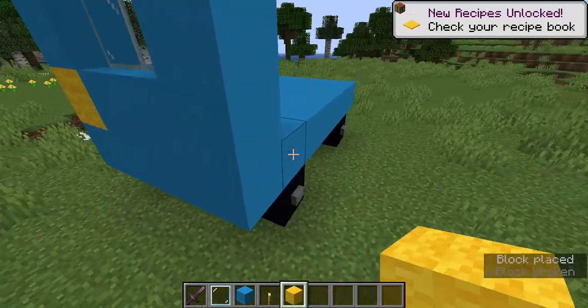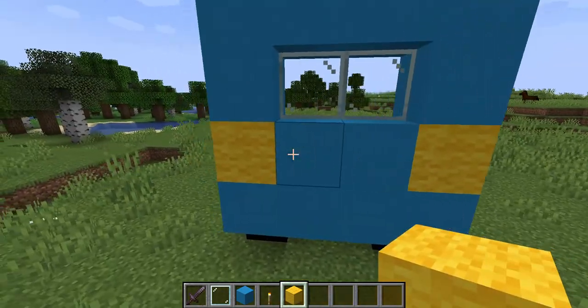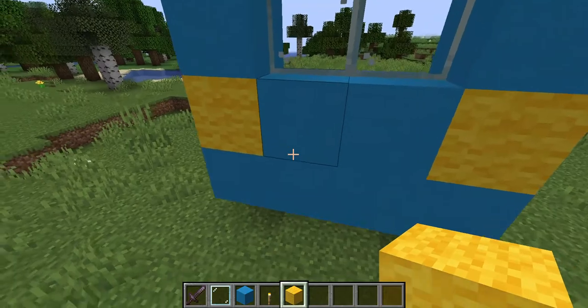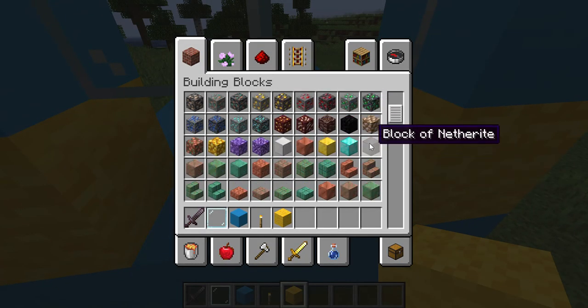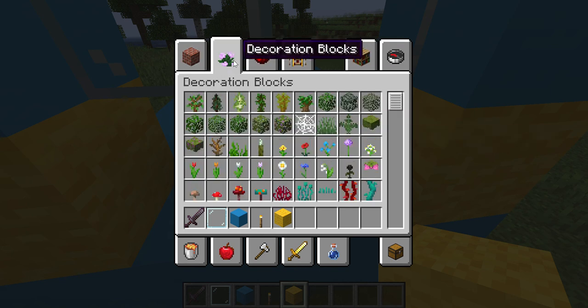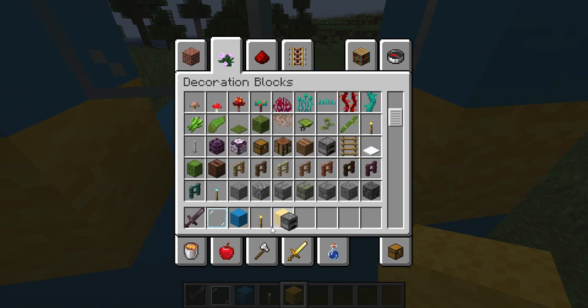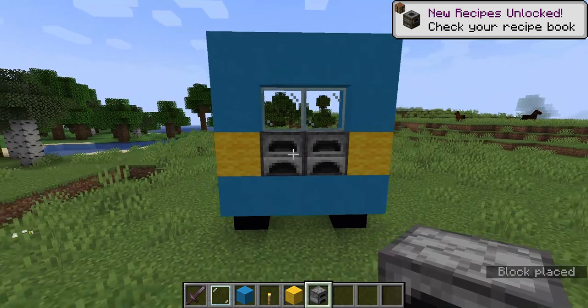The lights are done. Now it's time to make the engine, so let's delete these. Furnaces are better — let's use furnaces for the engine.